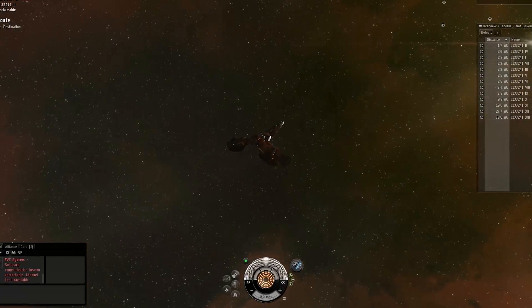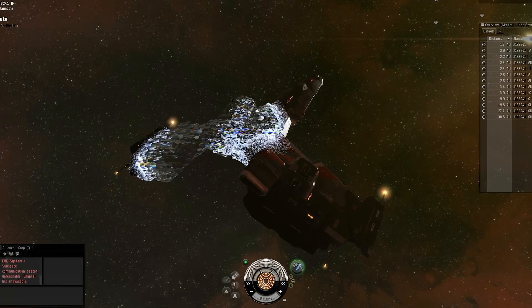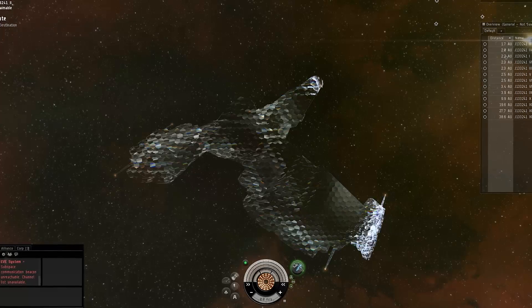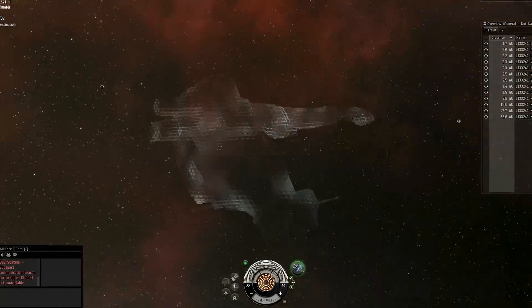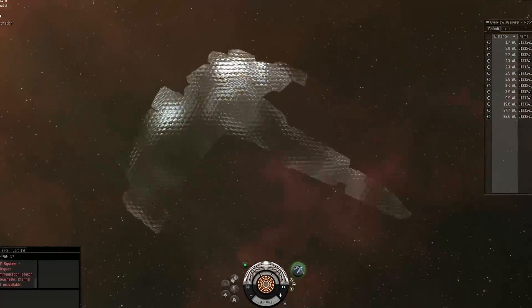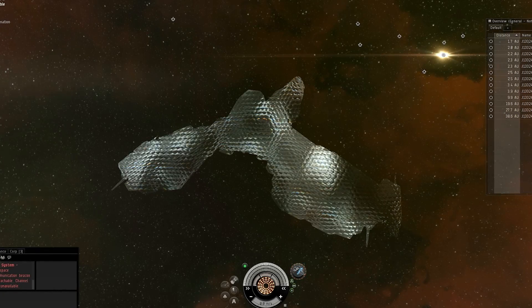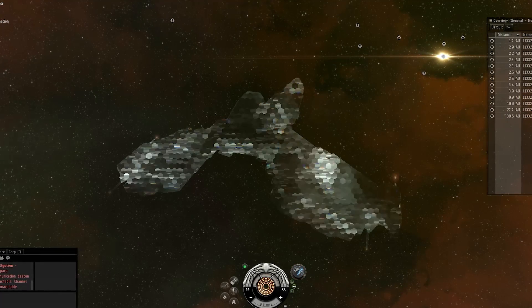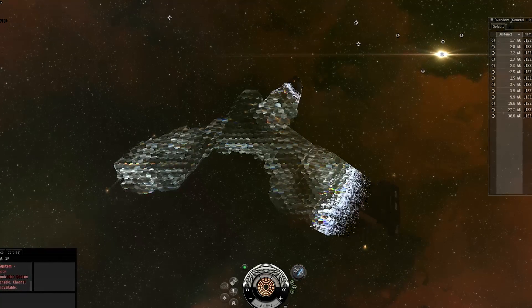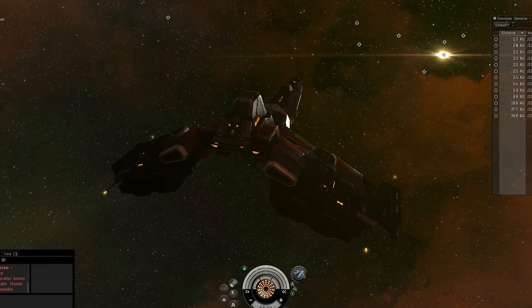The next thing we'll introduce is the new cloak effect. I'm in my Crow ship here and I'm going to cloak now — you disappear with a nice effect and get a hexagon UI overlay. That is your ship when it's cloaked; you can clearly see the direction. And here's the uncloaked effect — you just come out of nowhere. That's the cloak effect.